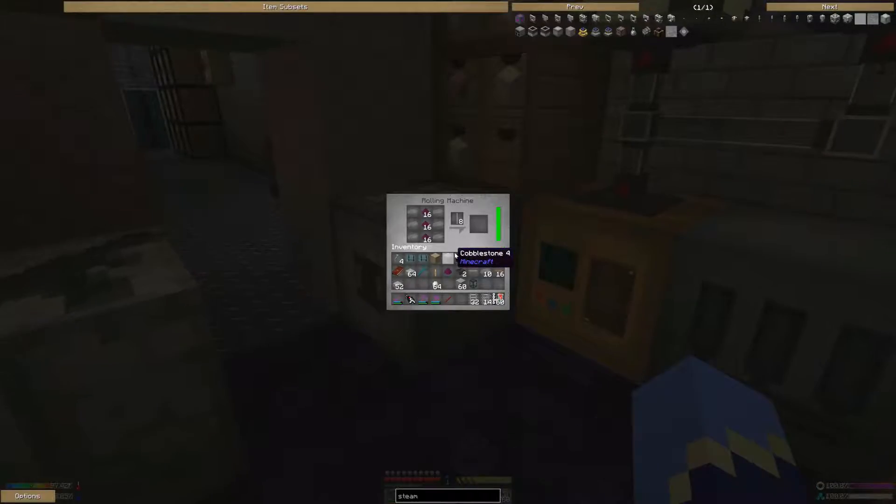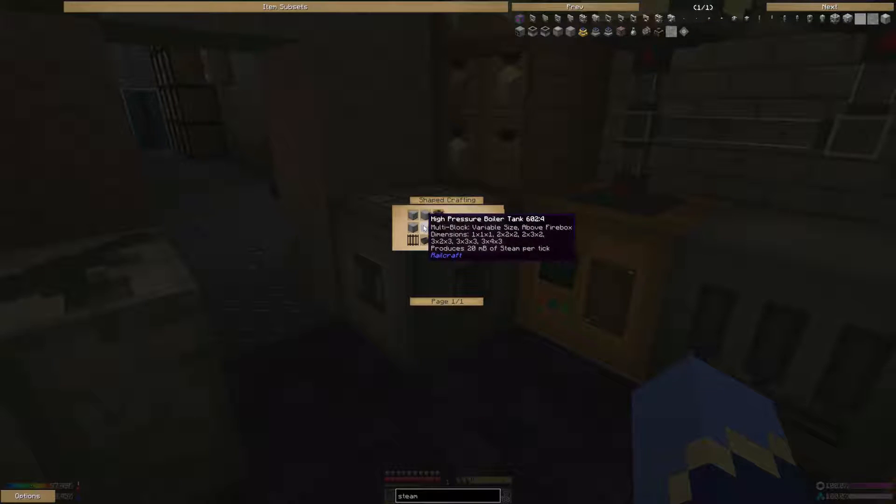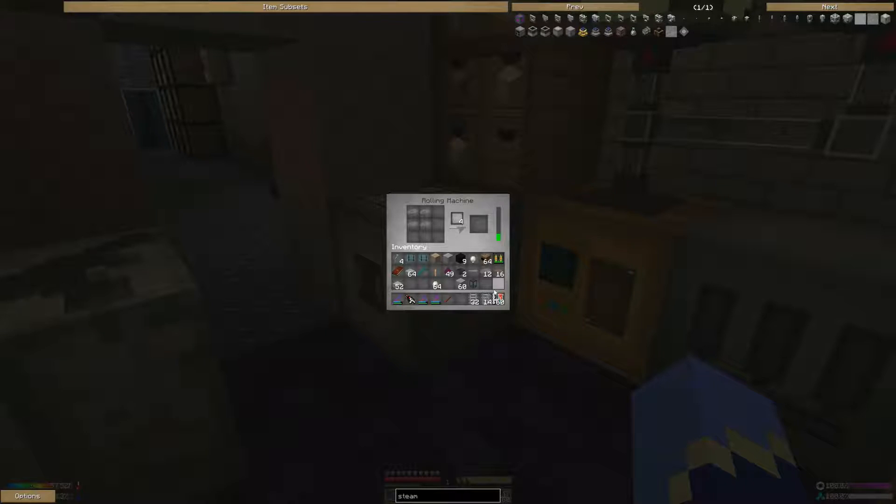Steam. There it is. So we're going to need these guys, which is this stuff - good thing I didn't waste my steel ingots. Which is these things - let's go ahead and make that up. Two - so we need eight. That makes four, so we're going to need one more.